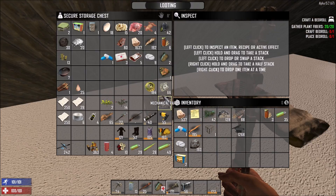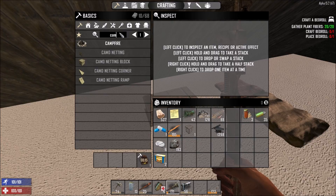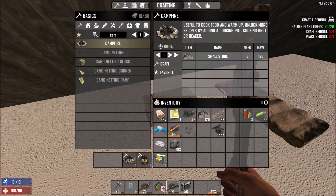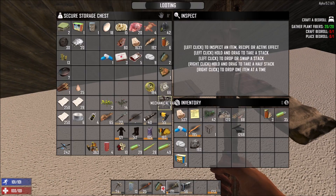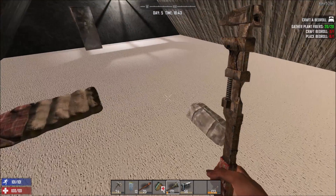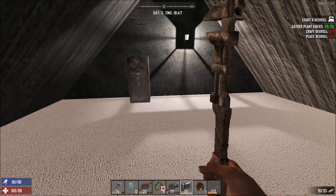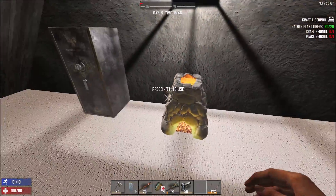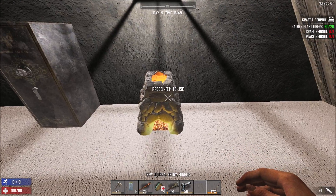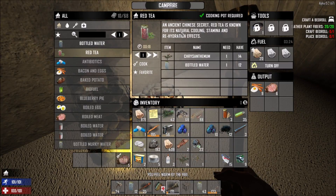Let's make a campfire so we can cook up some stuff. We need one of these cooking pots to use the campfire. Put down the forge and the campfire. Red tea — it's good for cooling, stamina, and rehydration. Let's make some bottled water first, and then a crescent roll afterwards.